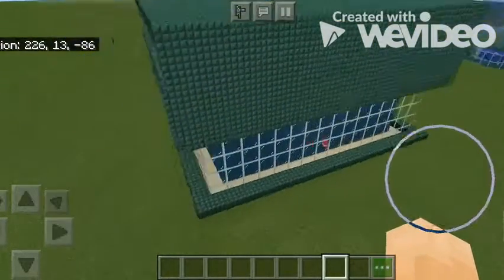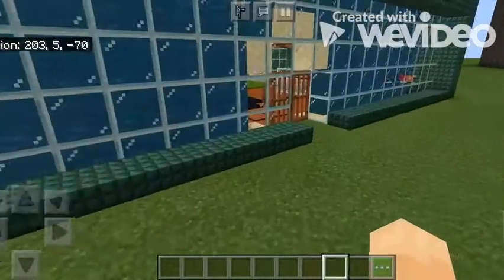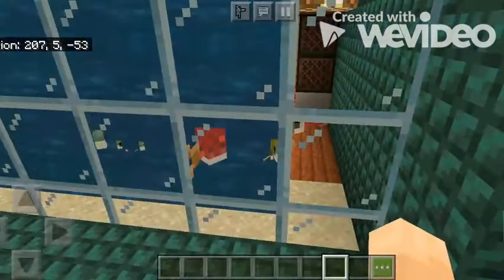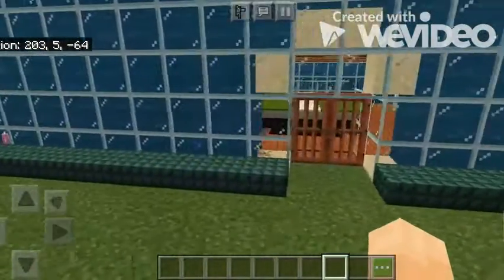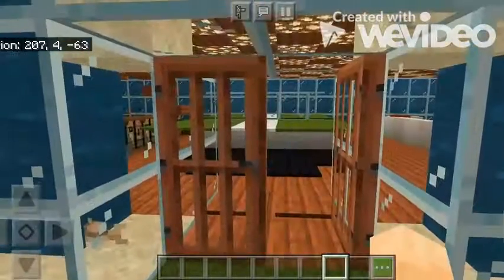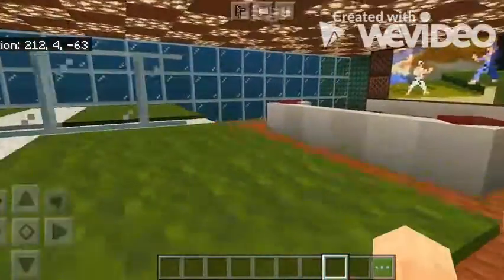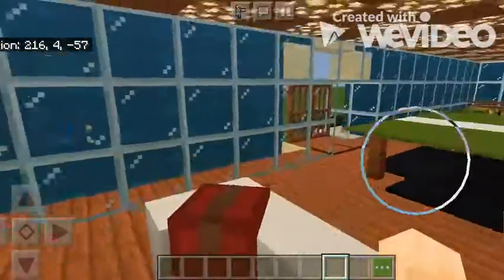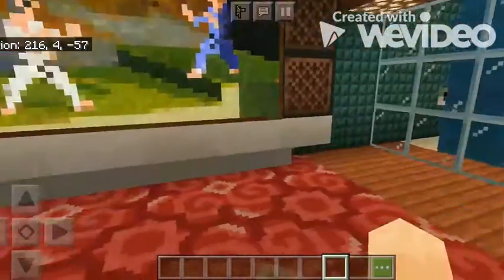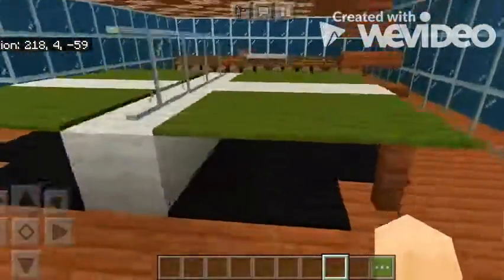As you can see, there is an aquarium that goes mostly all around the house. Let's go inside. Over here is the living room and a couch.